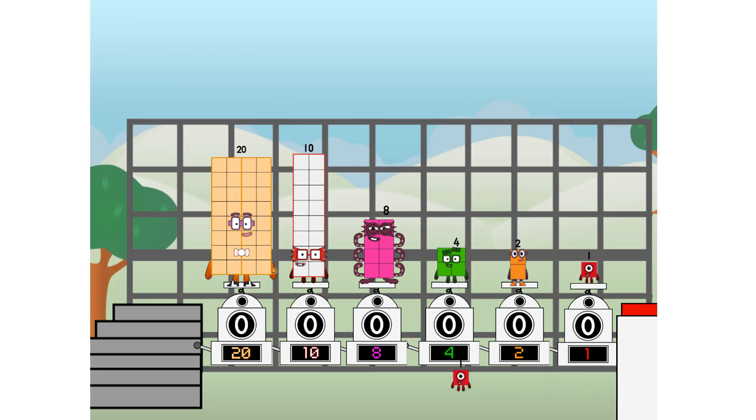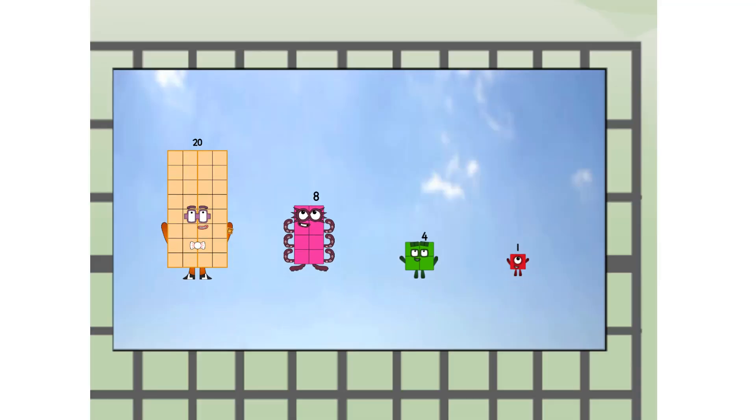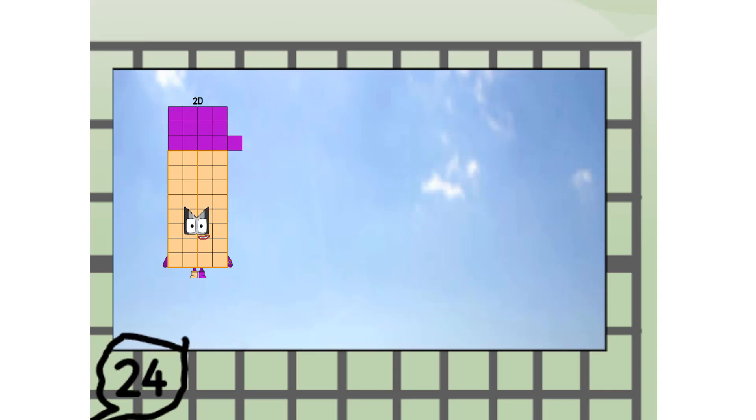Then you choose who's going up: one of me, and none of me, and one of me, and one of me, and none of me, and one of me — and fire! Twenty all the way up high! Amazing, but not a square. Wait and see.